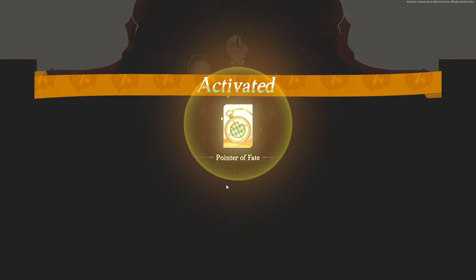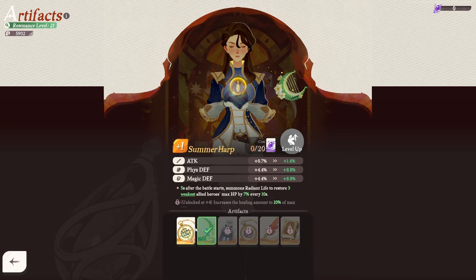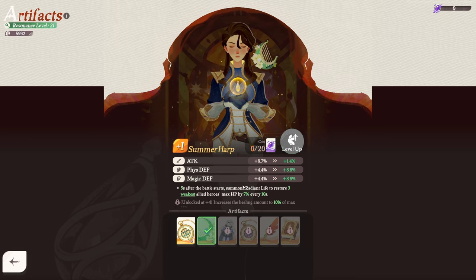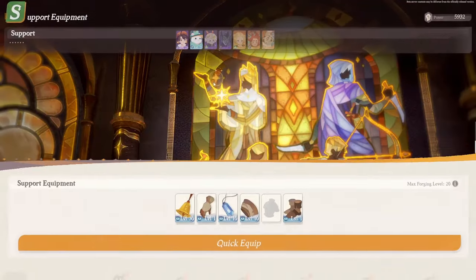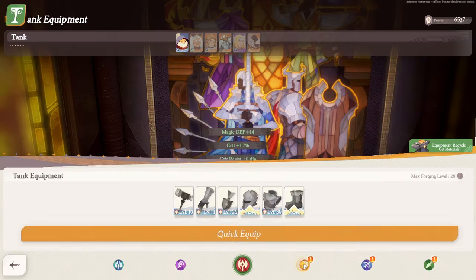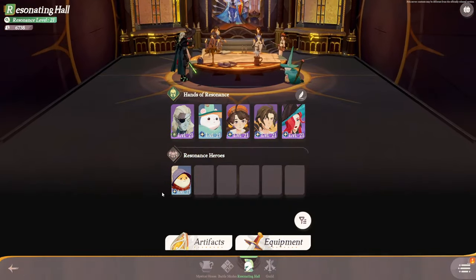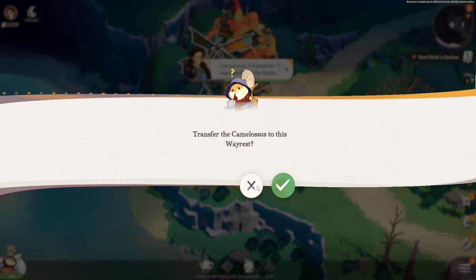We activated the Pointer of Fate artifact — we got more attack speed and more health. Attack speed of one allied hero on the back lines increased by 80 for 15 seconds, and the buffed allies can gain control immunity. That sounds pretty good. The gearing system — it just takes a couple of seconds to go into every class and quick equip everything. You don't have to waste 30, 40, 50 minutes — or even two hours — re-gearing all of your characters. Especially when you're just trying to play the game — you want the content, you're not there to throw gear on units all day.